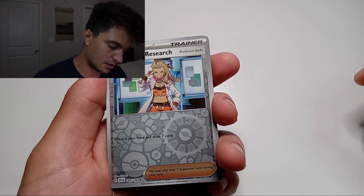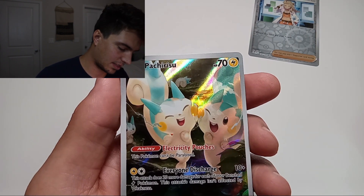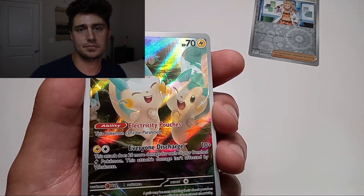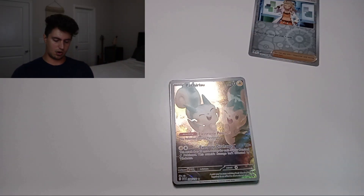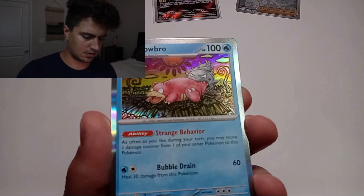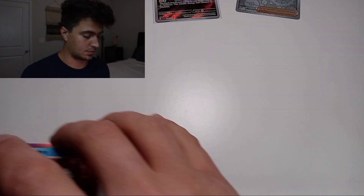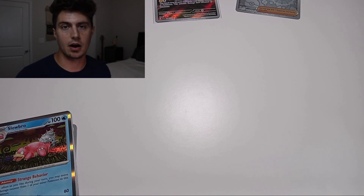Alright, Professor's Research. Ooh, wow, look at that Pachirisu - I'm not sure if I'm saying that right. I'm gonna go ahead and sleeve that one up, that's a nice looking card. Then a nice holo Slowbro to follow that one up, that's a nice looking card, I'm gonna sleeve that one up too. To be honest I really don't know too much about the cards - which ones are super rare or super valuable - if I think it looks good I'm gonna put it in a sleeve.